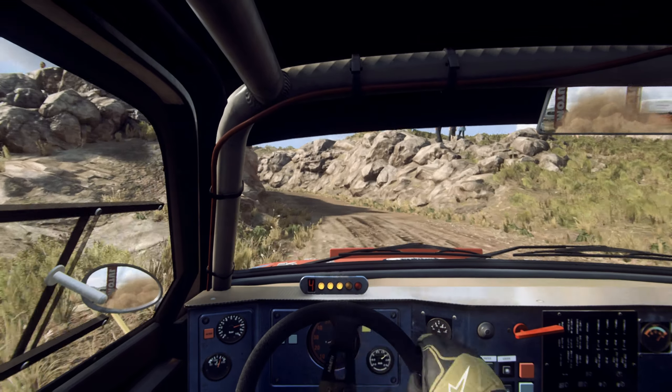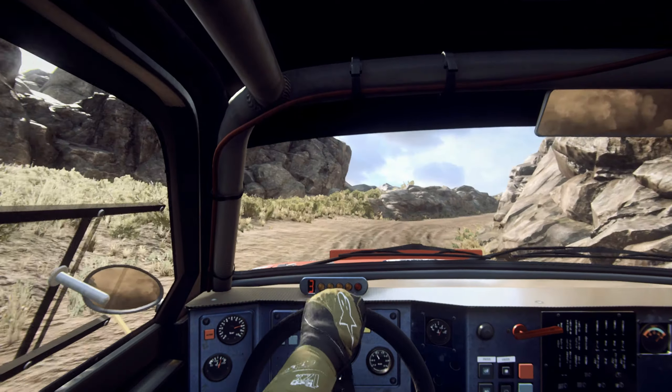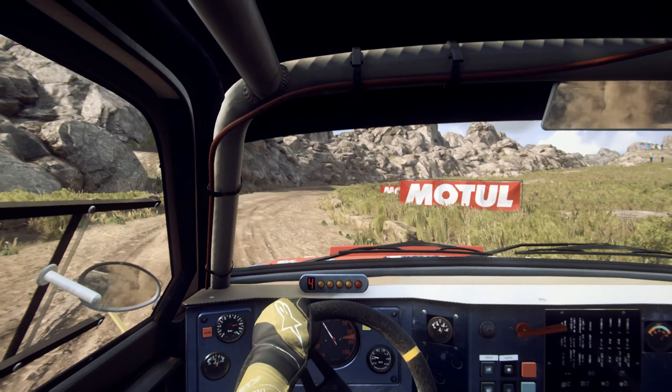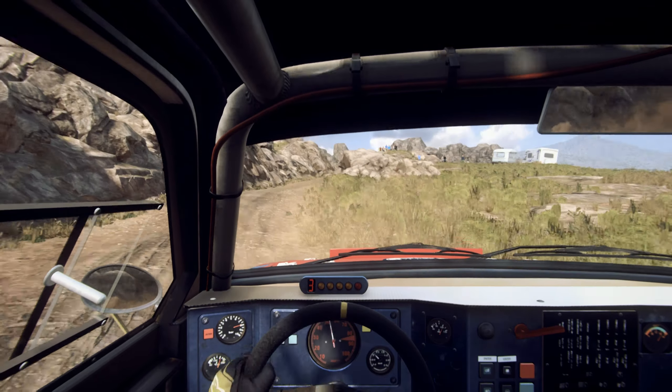30. 3 left long, into 5 right, opens up a crest. 30 over bumps. 4 right long, opens up a crest and bumps.